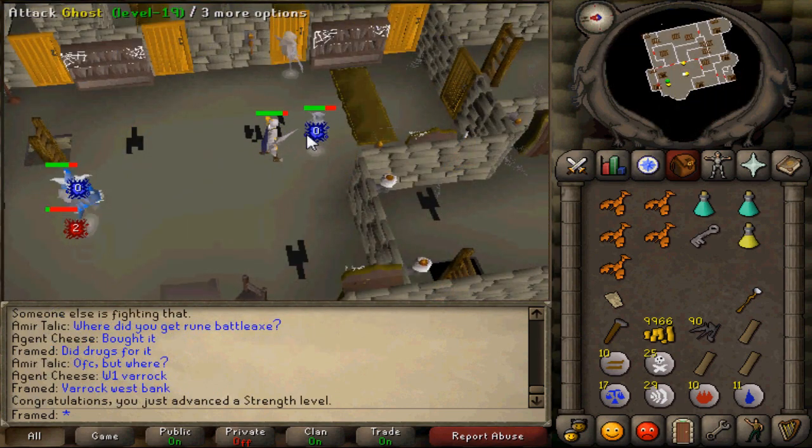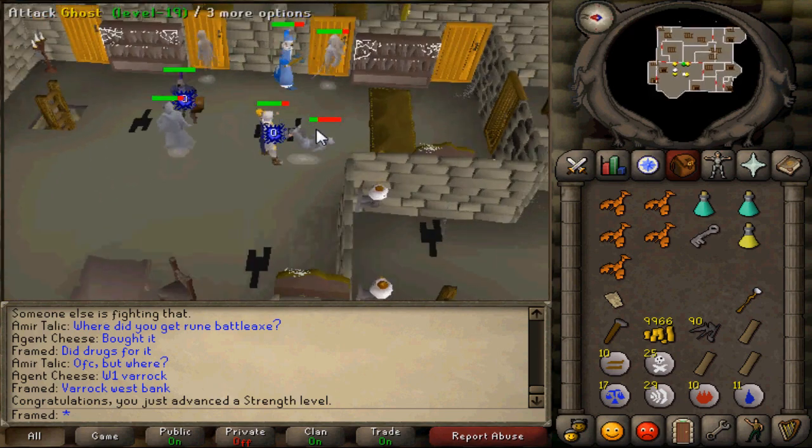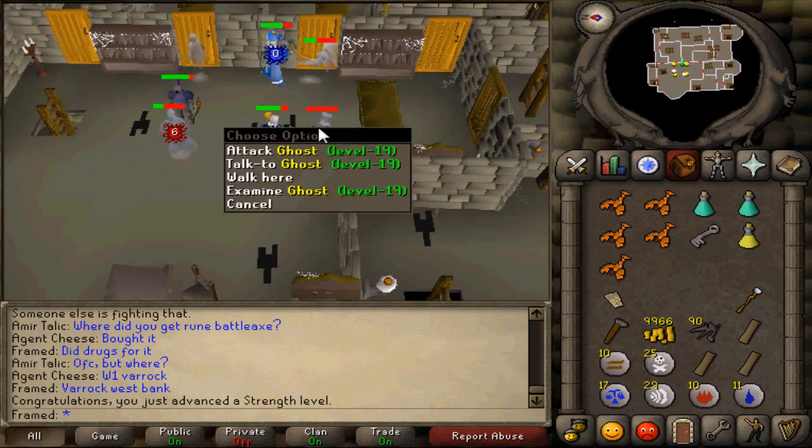Next, kill the ghosts with a hood on but no cape. After you get the key, go through the second orange door from the north and climb up the stairs.